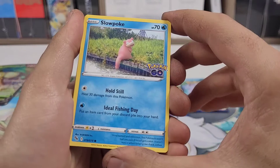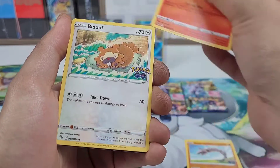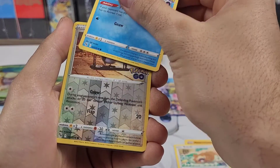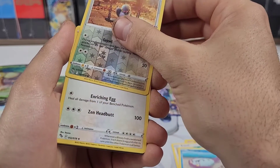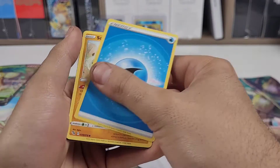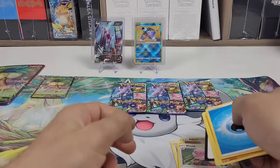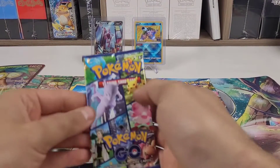Slowpoke to start, Onix, Charmander, Whirlipede — hit of reverse — and a Blissey holo. So nothing special, pack number two.